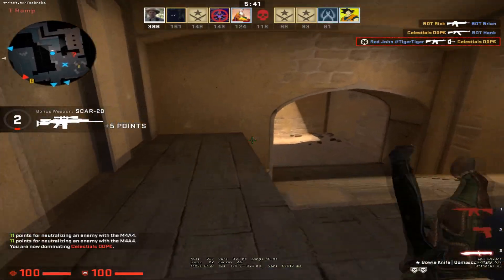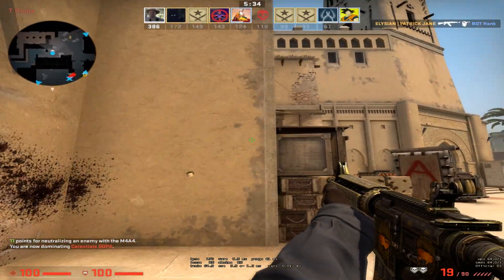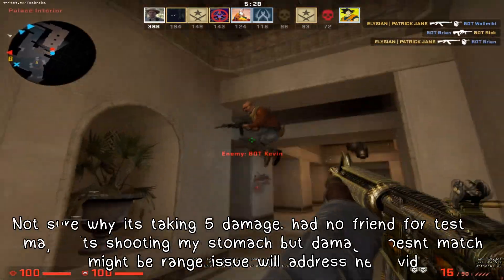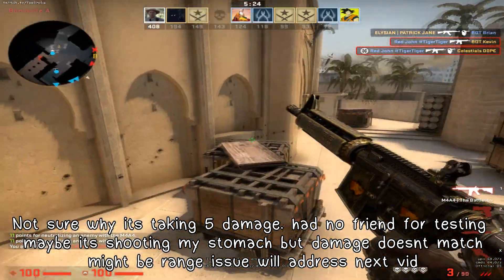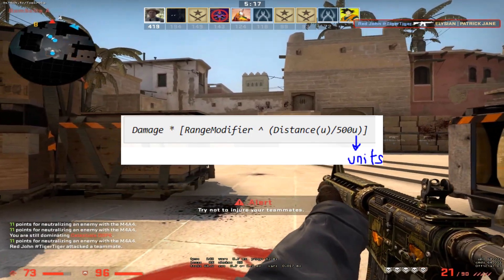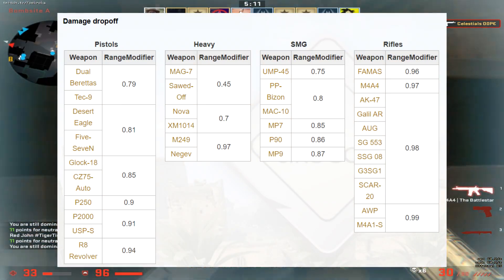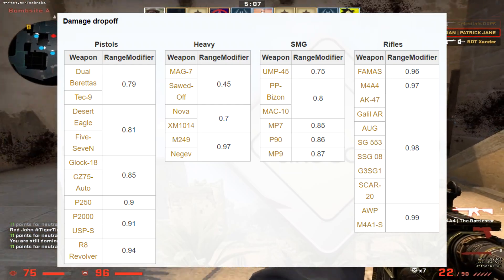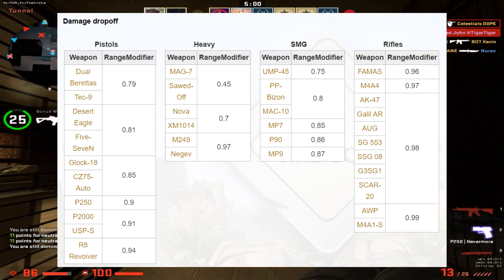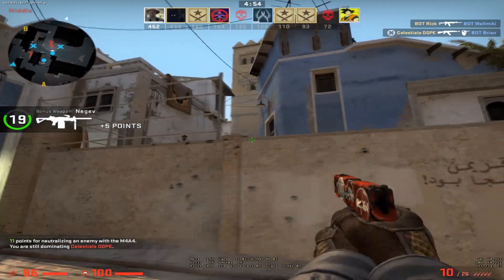There is another parameter that affects the damage: the range modifier. Basically, bullets deal less damage at a distance since they slow down, just like in real life. In CSGO, the damage drop-off is calculated using a specific formula. The range modifiers for all weapons are defined by the game. The lower the value of the range modifier, the lower the damage at distance. Range modifier values are all less than 1. The Mag-7 and the Sawed-Off shotguns have a range modifier of 0.45, while the Nova and XM1014 have a higher range modifier of 0.7. This is why at range, the Nova could be more viable in comparison to the Mag-7.